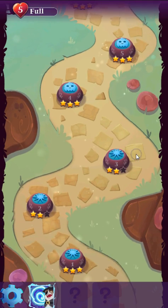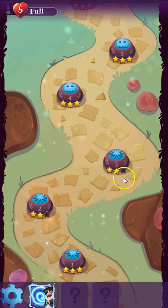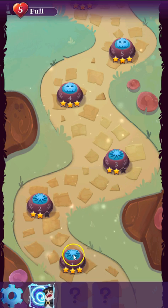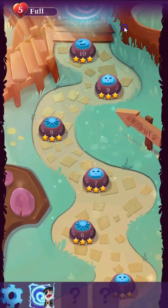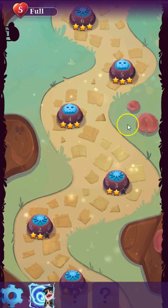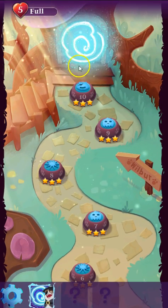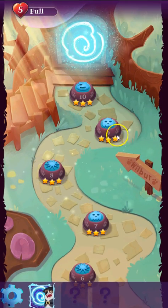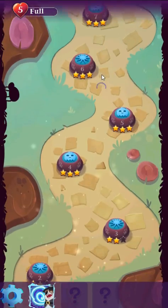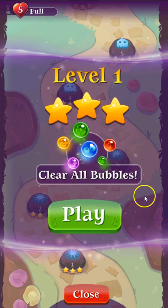One thing that stood out right away about this one is that there is sort of a boss mode similar to Jelly Saga, but in Bubble Witch 3, it is when you get past an episode, you play a level versus Wilbur. So let's go right into the beginning at level one.